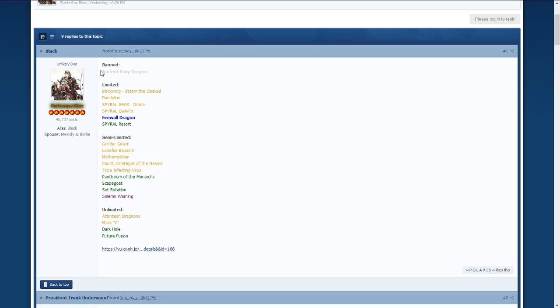For banned, you can barely see it, but this is Ancient Fairy Dragon. Putting it at one wouldn't do anything because you only play at one, but banning Ancient Fairy — okay. The OCG has one Terraforming but they're getting two Set Rotation, so they're really trying to hit field spells because they're too strong. They're literally just searchable continuous spells at this point — that's all they are.